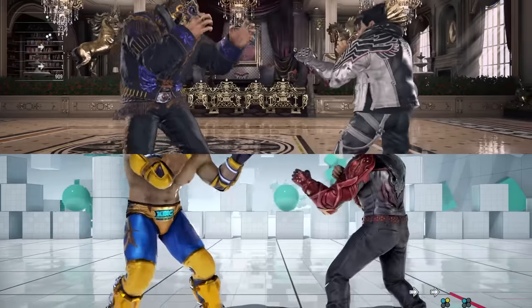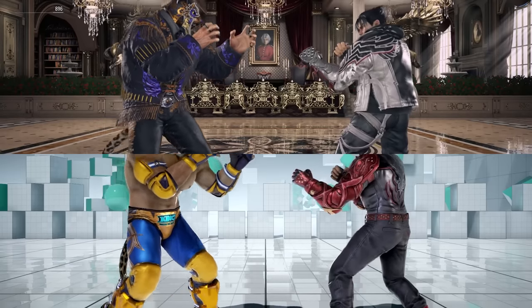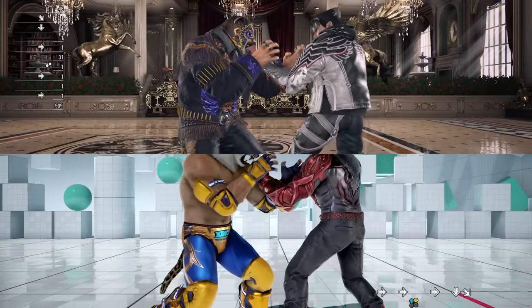So how is Tekken 7 different? It isn't. Attacks have an 8-frame input buffer, side steps have a 15-frame input buffer, and other movement options all have the same buffer rules as Tekken 8. Nothing is different.